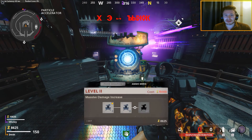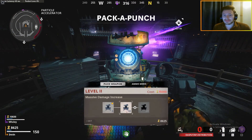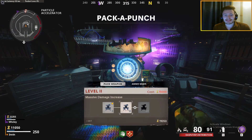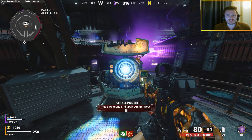You can get ammo mods — four different types: fire, ice, brain rot, and freeze. You also have three tiers of pack-a-punch: tier one is your regular pack-a-punch, tier two has increased damage, and tier three has gigantic damage. Tier three is going to be super important if you are pushing those high rounds.